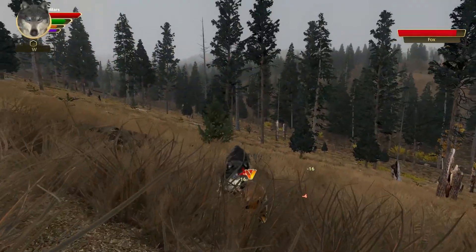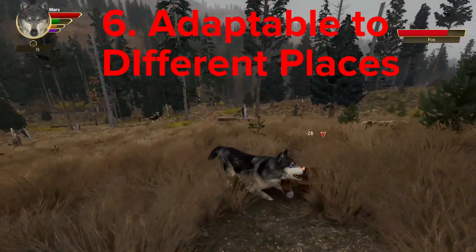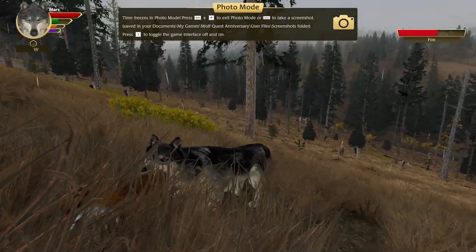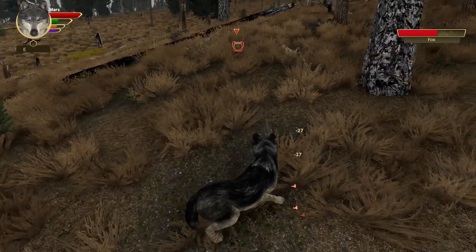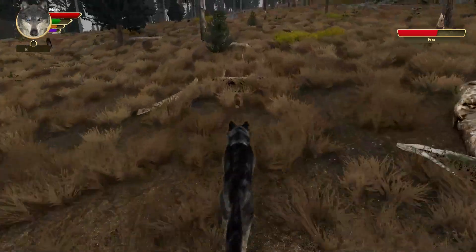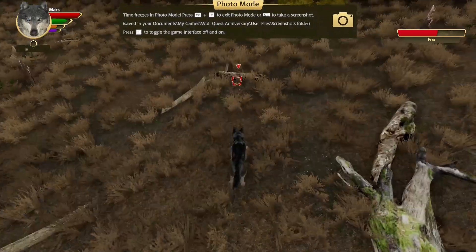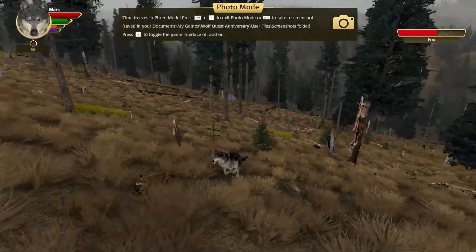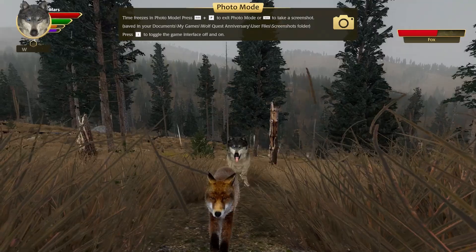Our last and final point: red foxes are adaptable to different places. They're like survival experts — they can live in different environments like forests, grasslands, and even cold places. They can find food and survive in all these different areas. This is honestly true because in Wolf Quest they're in Slough Creek, they're in Amethyst, and they're in Lost River.